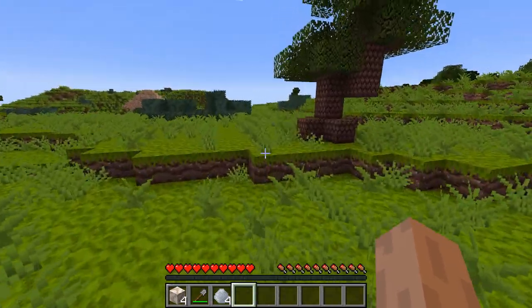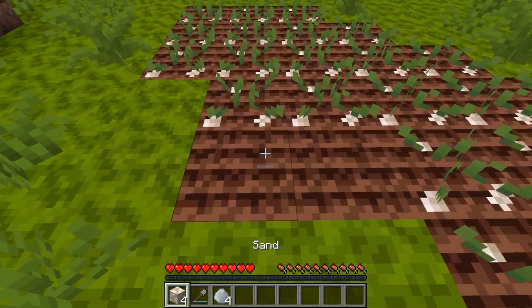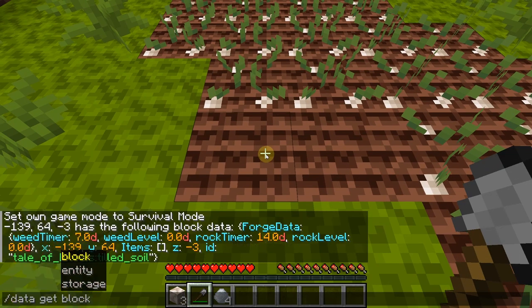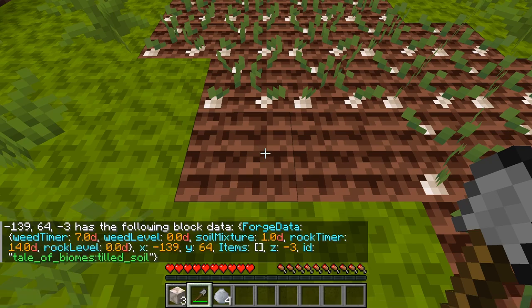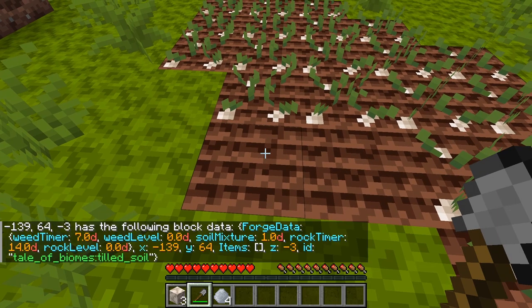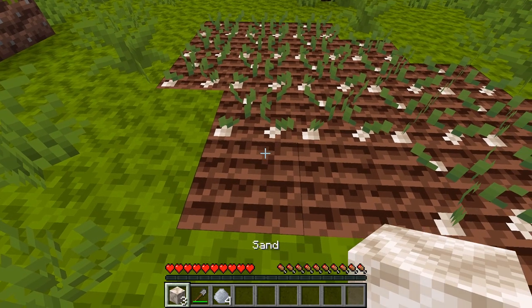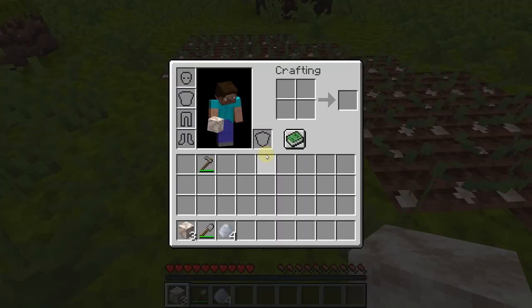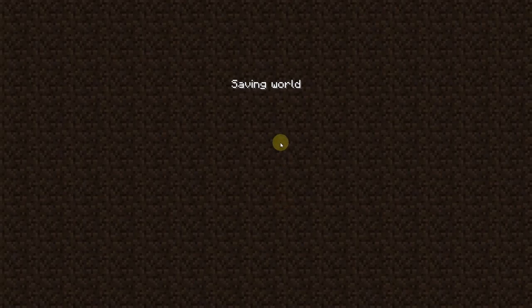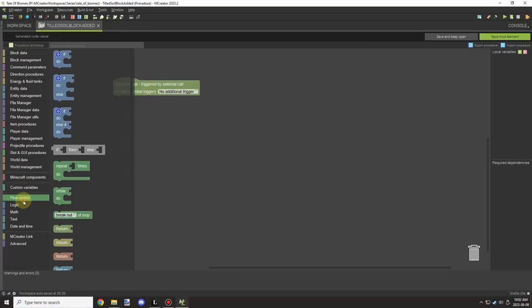Testing the right-click event: I tried right-clicking with clay and it wasn't doing anything. Then I right-clicked with sand and it brought the value up to one — but I don't really want that. I want it to start off in the middle range for the value, so we'll change that up quickly. We need to set a default value when the block is hoed.